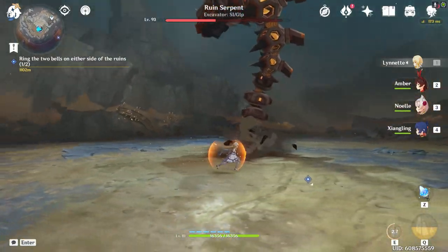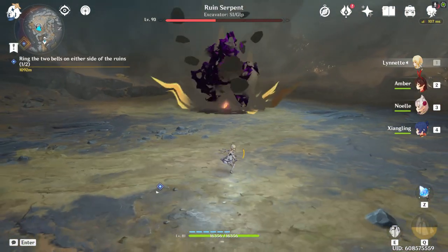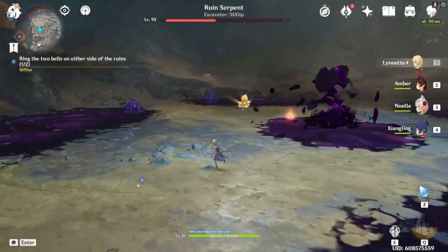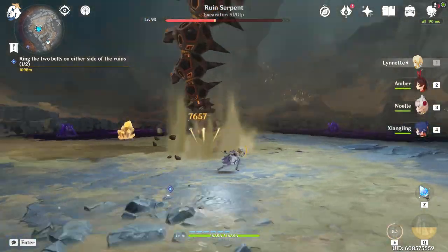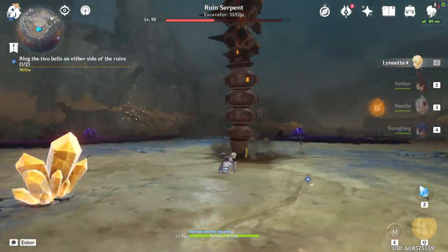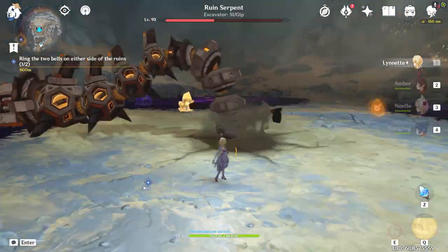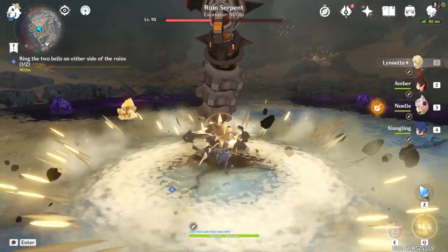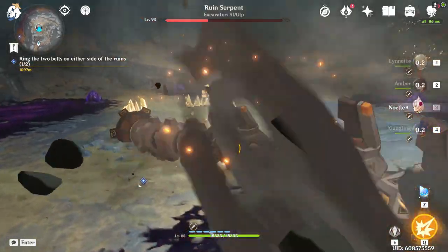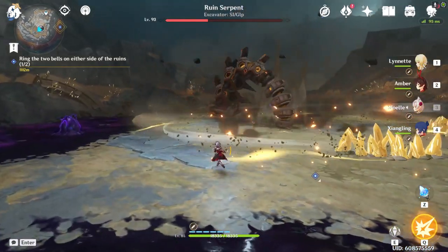After all the pools have been eliminated, the boss will go back into the ground and spawn more pools of goop — so be aware it repeats. This is why maintaining your gadget charges is very important; otherwise you're going to have a really bad time. The boss may also charge at you — I was lucky to iframe it, but most of the time you'll take around 1,000 to 2,000 damage, so be aware of that.